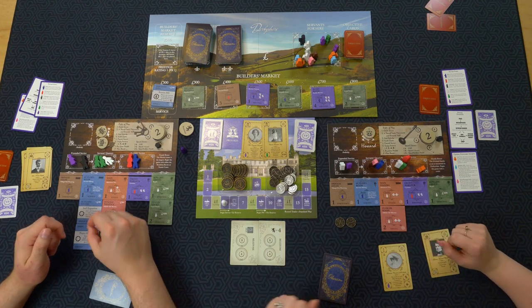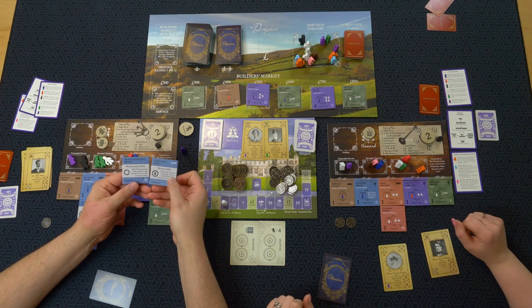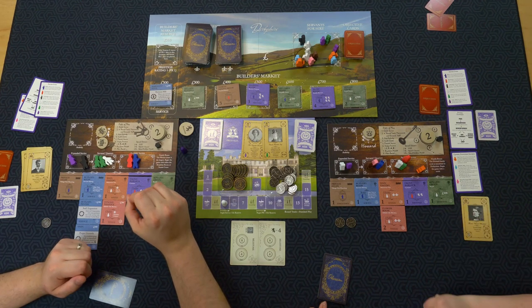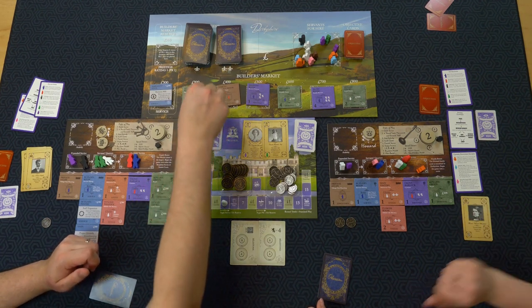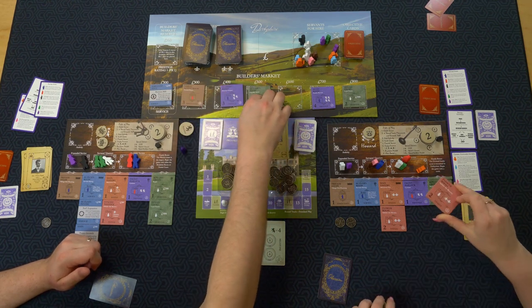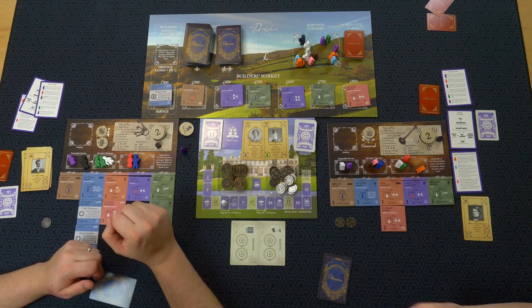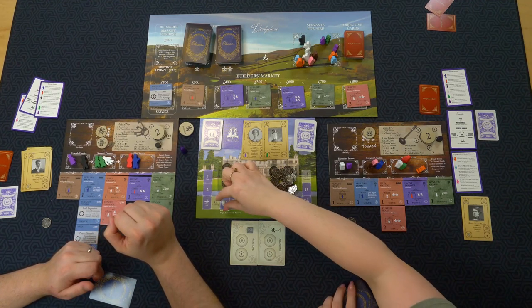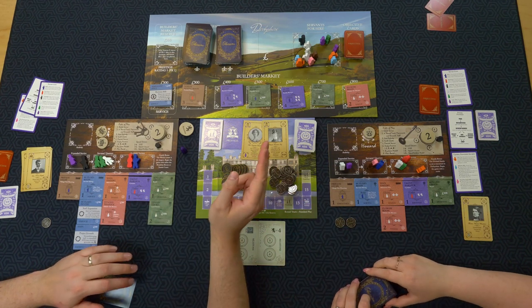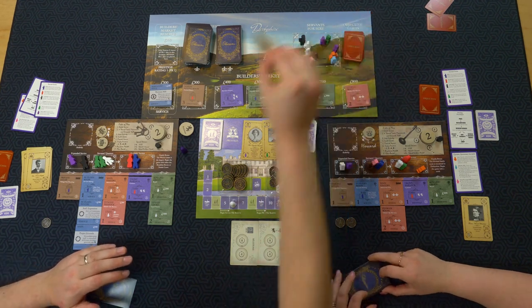There's a servant's hall that's plus 200, but I can't afford anything. Everything settles down. I never took my objective cards — I should have done that on my pass turn.